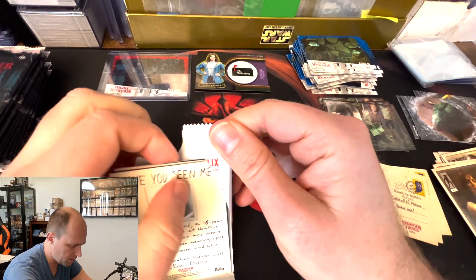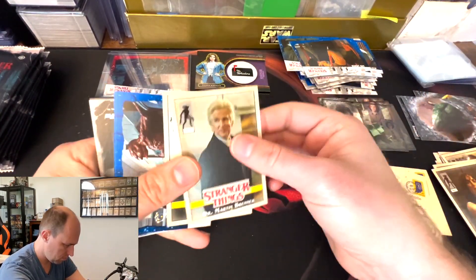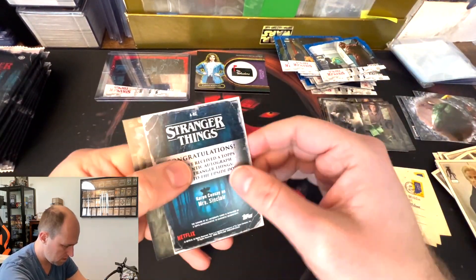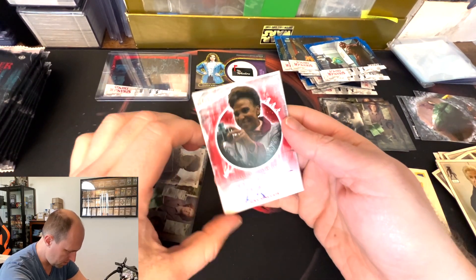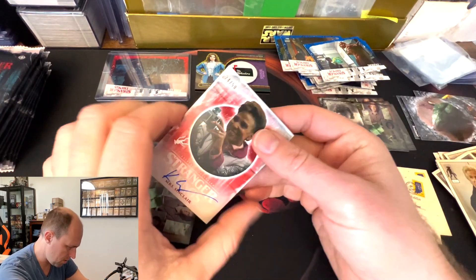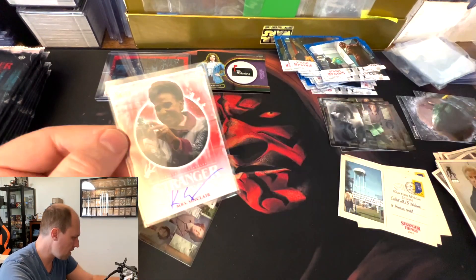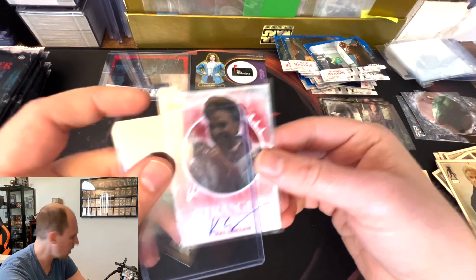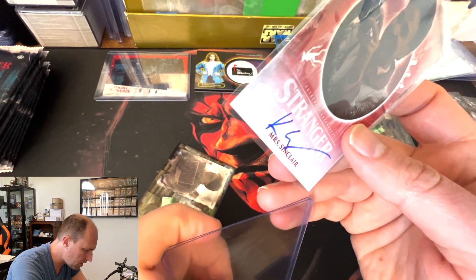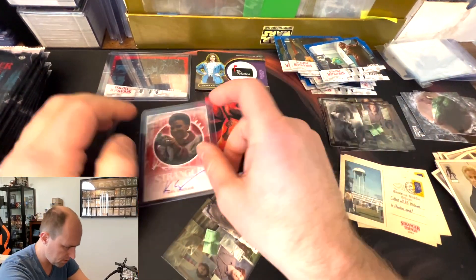I could sell a complete base set and inserts maybe for 50 bucks, but considering the price of the box... Mrs. Sinclair, 24 out of 50 auto. This is like one of the more common autos, but it is numbered to 50, so can't complain about that. This could look nice in an HGA custom slab. I just wish I had a different auto — I have her in different sets and stuff.